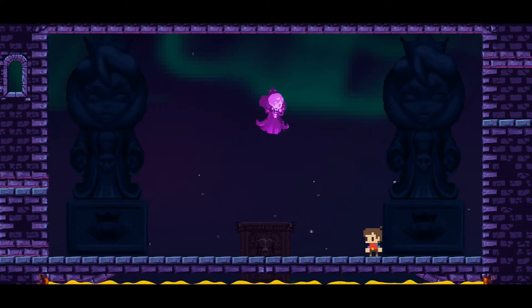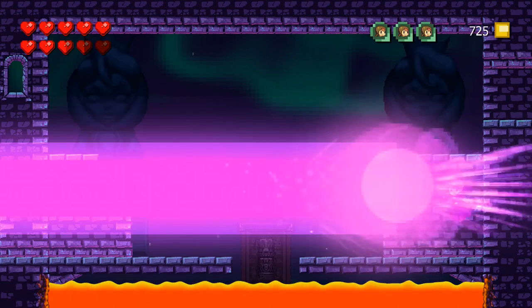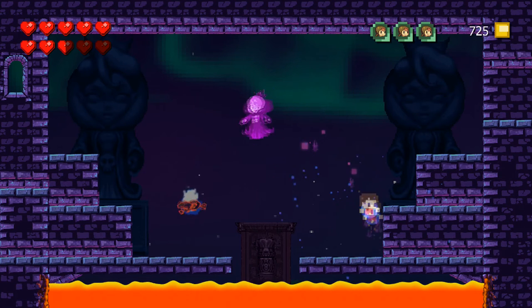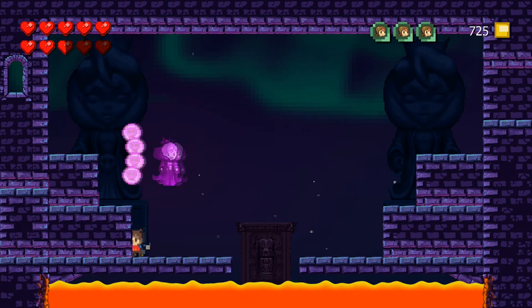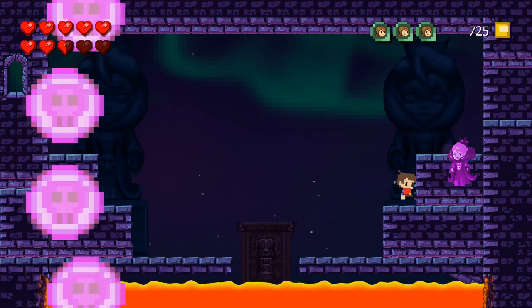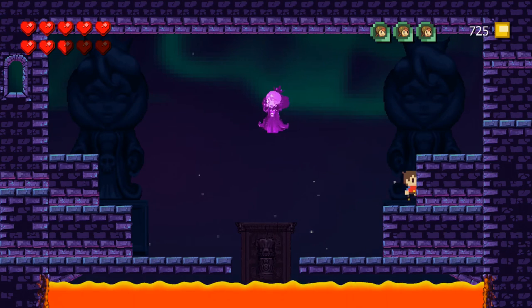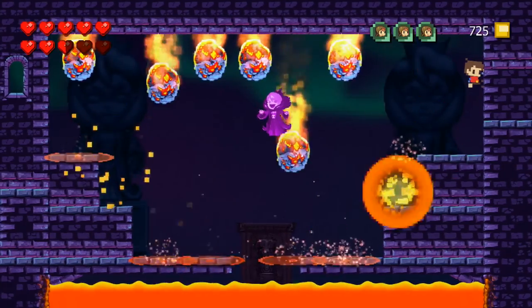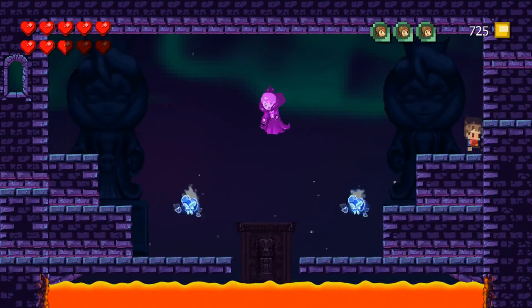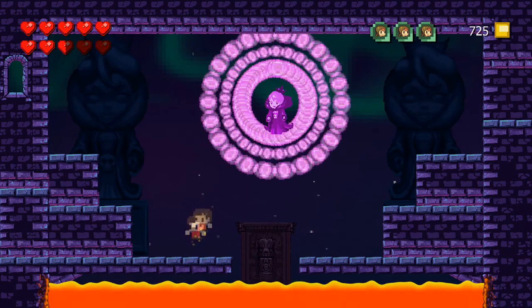What you're going to want to do is basically stay away from her attacks — they're easy to dodge except for when I didn't just there. When you do this you want to de-res next to her, then go over to this side and then over to that side. She'll go back up to the middle and we're going to de-res next to her again. If she does the meteorites, just hang out up here and let her do that — you can pretty much avoid getting touched there. Then de-res one more time, and this one is a little trickier to get away from.